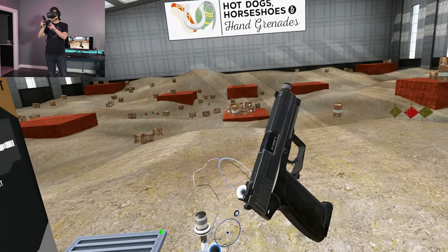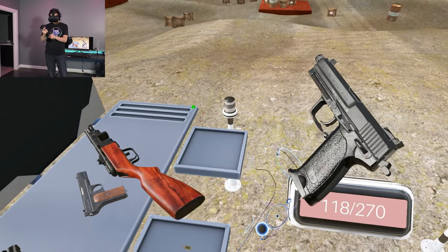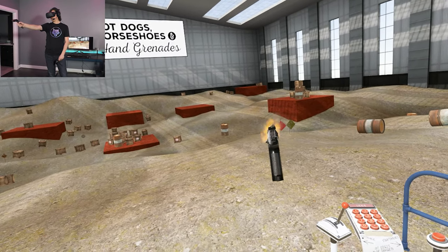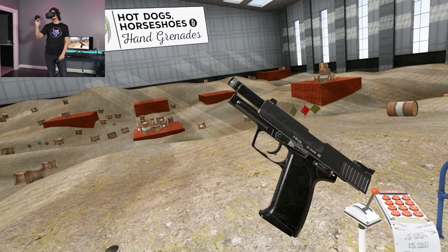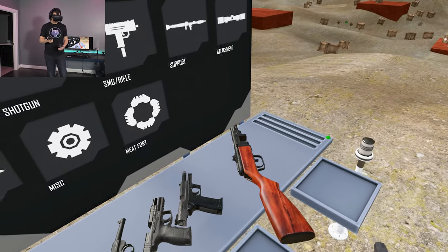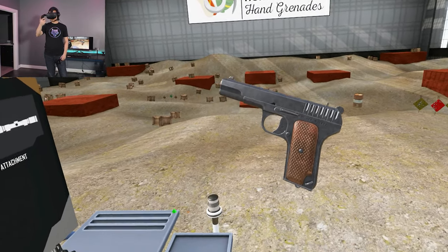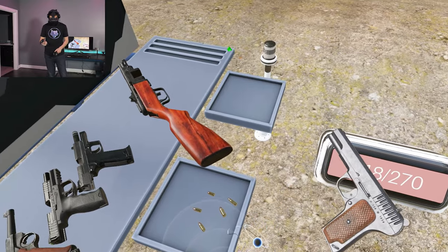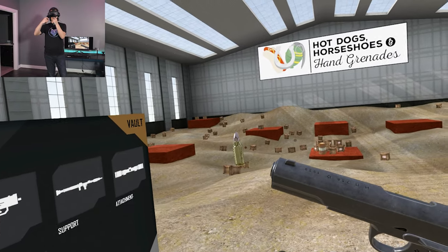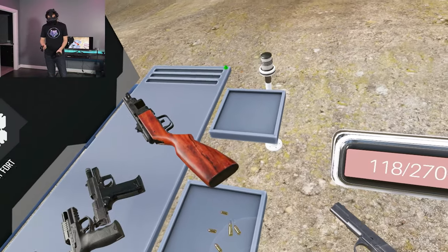And here we have a USP firing .45 ACP — a much chunkier round. Obviously, because it's a bigger bullet, less capacity, but a little bit more power. And lastly, we have a TT-33 Tokarev firing the 7.62x25mm Tokarev round. This is different from all the others because it is bottlenecked — shaped a little bit like a rifle cartridge, which has a different diameter for the casing than the projectile itself.